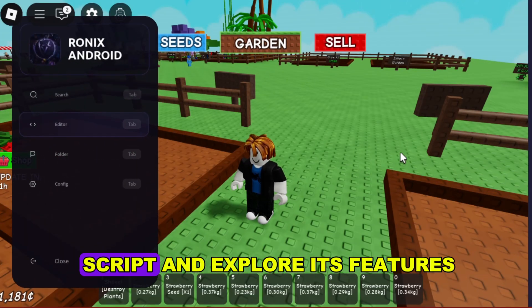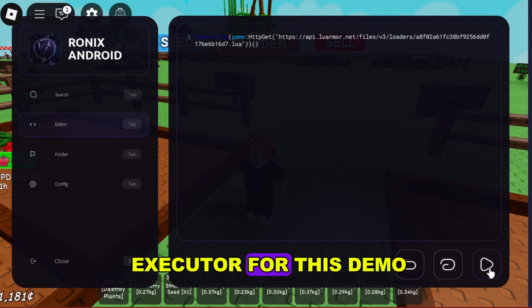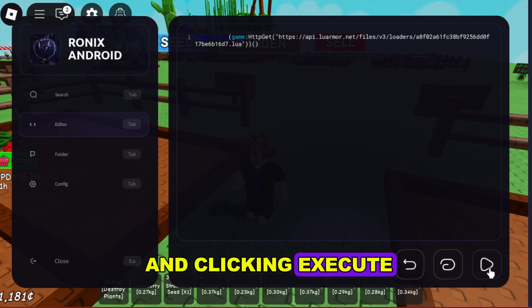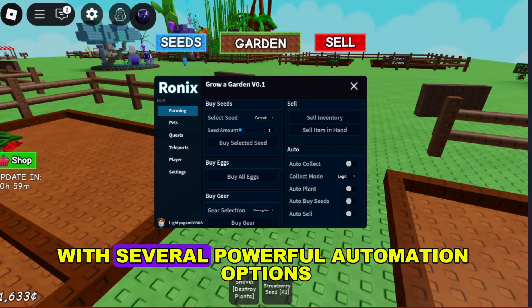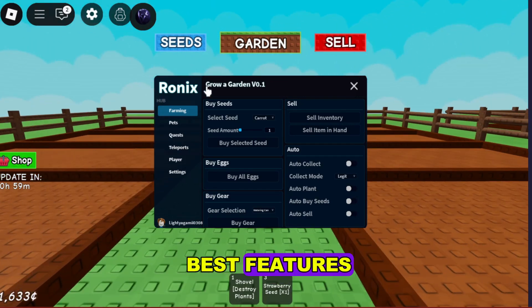Now, let's run the script and explore its features. I'm using the Ronix executor for this demo. After pasting the script and clicking execute, the script menu will appear with several powerful automation options. Let's take a look at some of the best features.